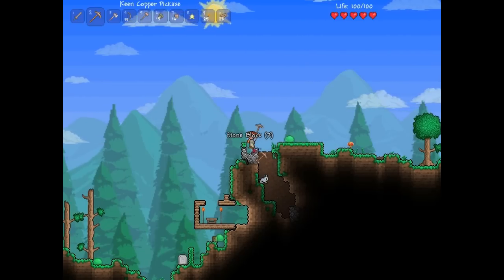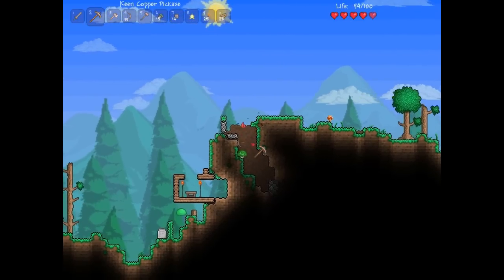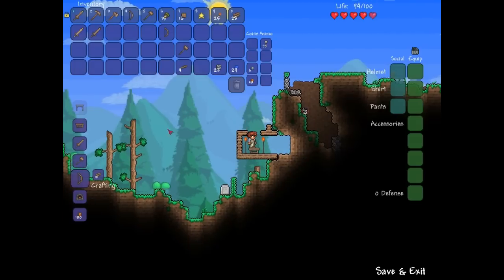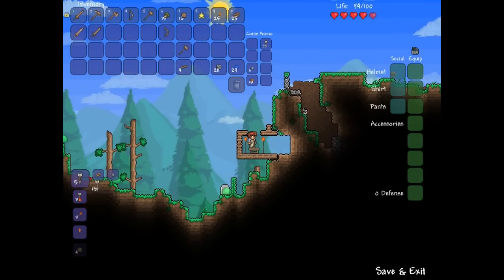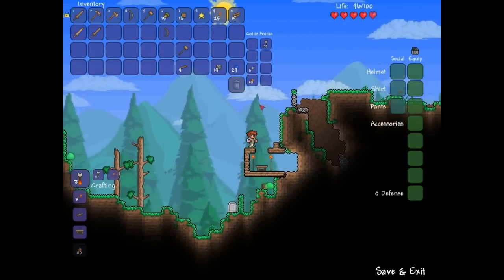For arrows, you need to mine some stone and then go to a crafting bench and make some. I hope this quick video helped, and thank you for watching.